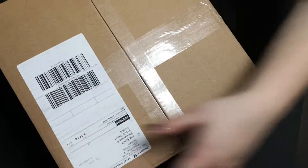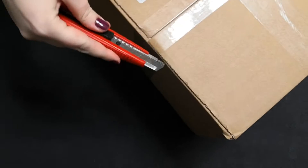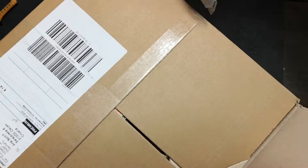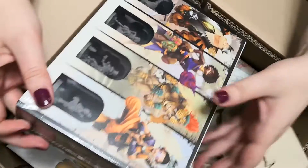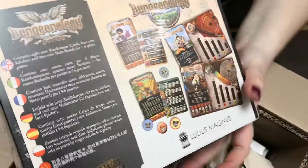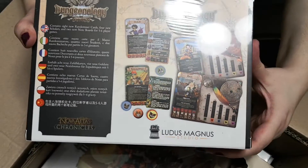So what do we have here? A box. It's a new delivery, fresh one. It came from Germany. What's inside? Dungeonology Erasmus - some kind of figures, an expansion. Awesome, looks very nice. We'll unbox that a bit later.